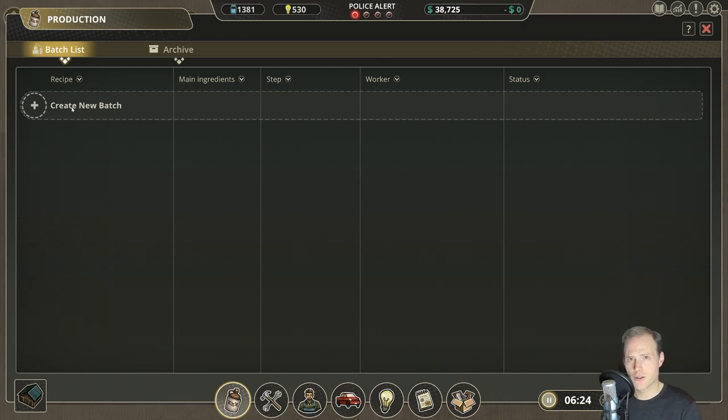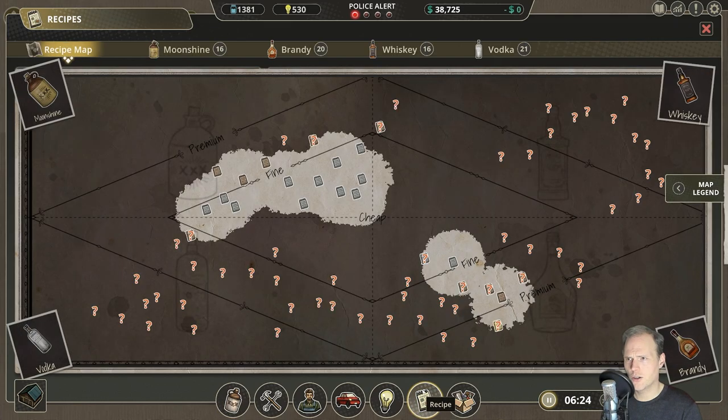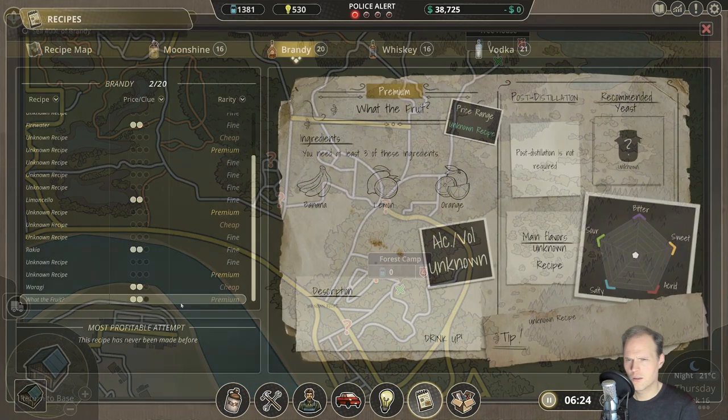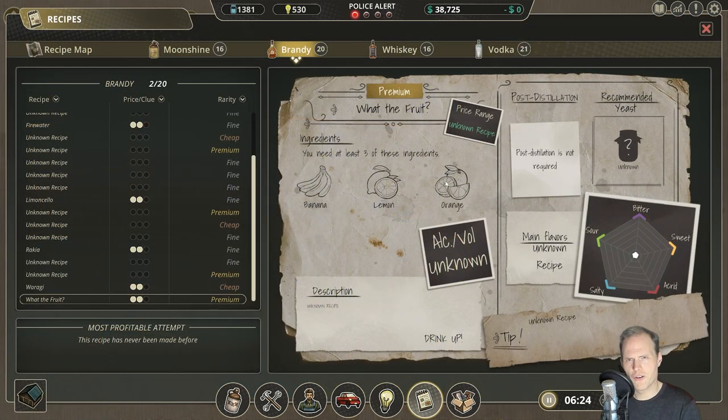So now we can focus on making some really fine stuff. Let's head over to the recipe map again. The applejack is far out there, it's almost a premium. We didn't make what the fruit was — it wasn't the perfect match, was it? Let's have another go at that one, this intrigues me now.